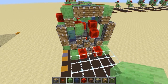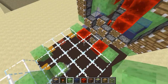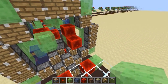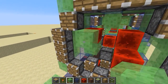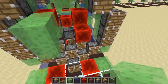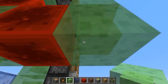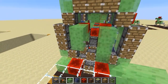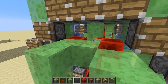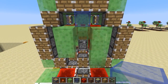Okay, step twenty-four: we'll leave the glass thing for now and focus on getting all these pistons powered. Place a slime block here and here — that's two — then a slime block here, here, and here — that's three. So we have two and three, then one slime block there and a glass block there — and that is step twenty-four.